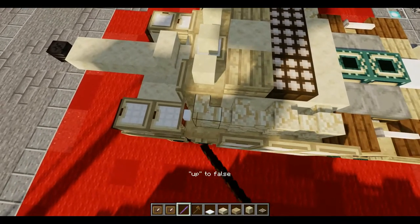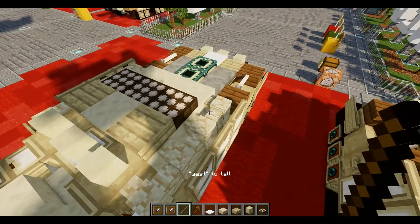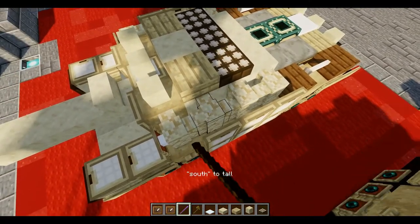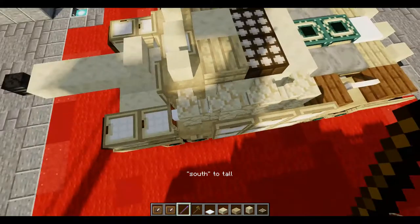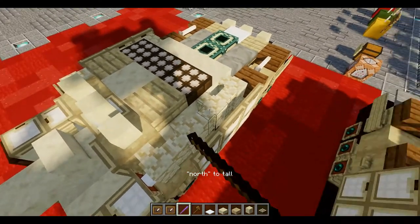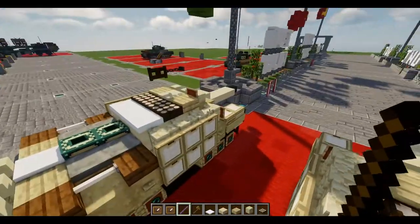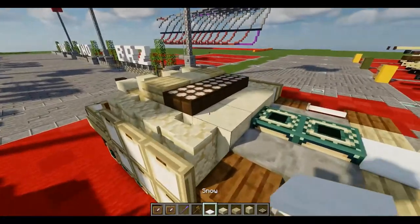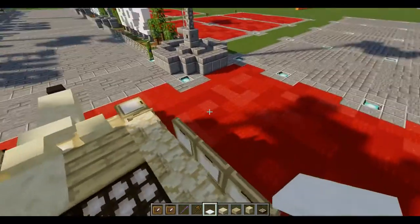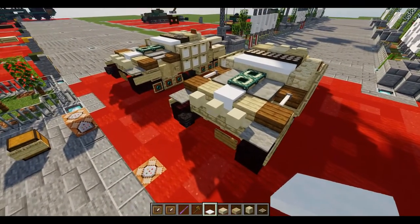Let me fix this and go over this one more time. We should layer up two snow right behind all the daylight sensors, and that'll basically do it for the roof. The engine deck has been done.